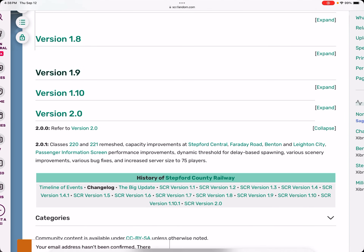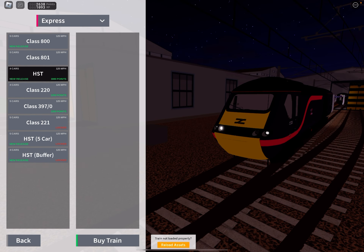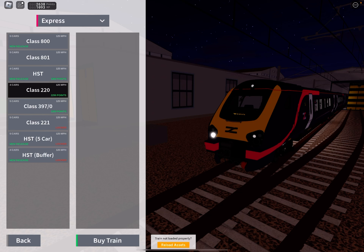It says the 220 on the 220 — remeshed. But I think there must be a bug or something, because when you go to the express section, the HST says it's the one with the new release. Oh, I know — it was obligated to point that out. Anyways, I will try it.